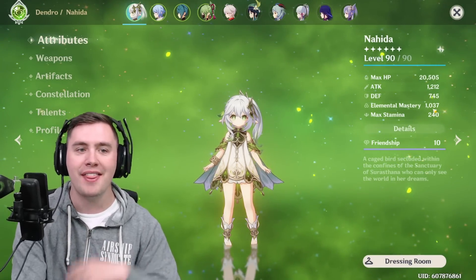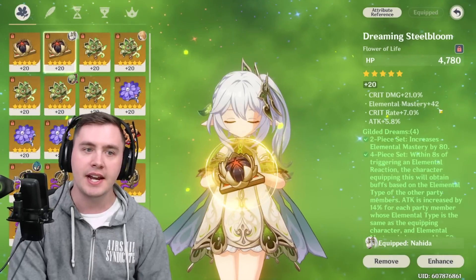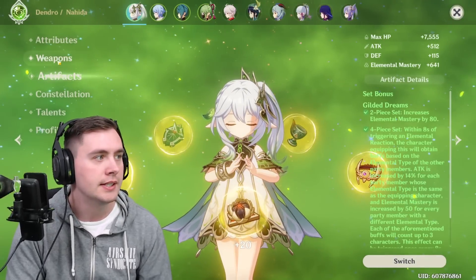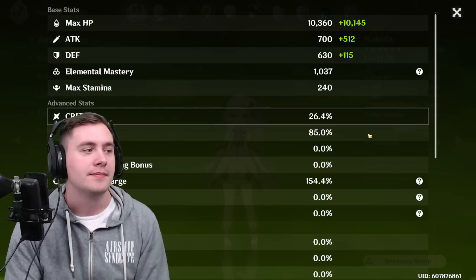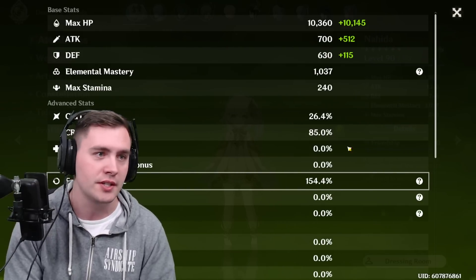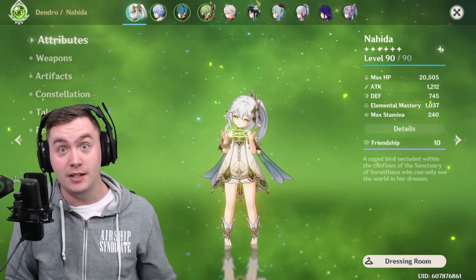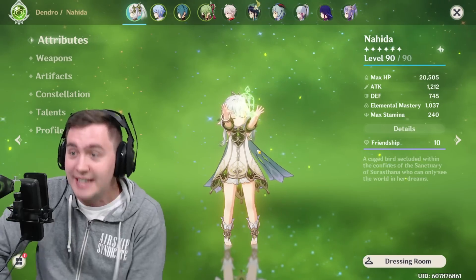As you can see, I'm now over a thousand Elemental Mastery because I went over to the Gilded set and just tried to find any pieces that have Elemental Mastery on them. If you look at my overall stats, I've got a tiny bit of crit rate, some crit damage, lots of energy recharge — almost too much — but any Nahida with a little bit of Elemental Mastery will cause you to win the game. She is that good, in my opinion. She's busted.